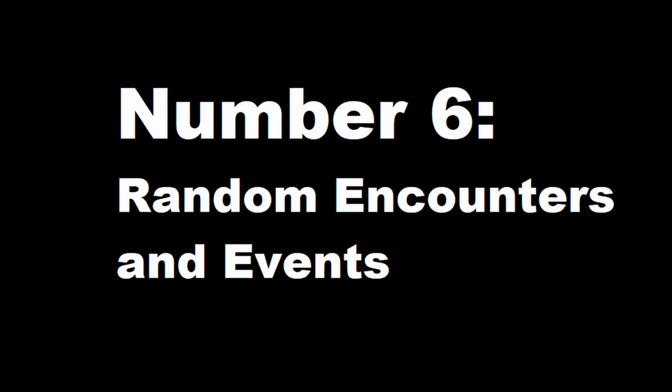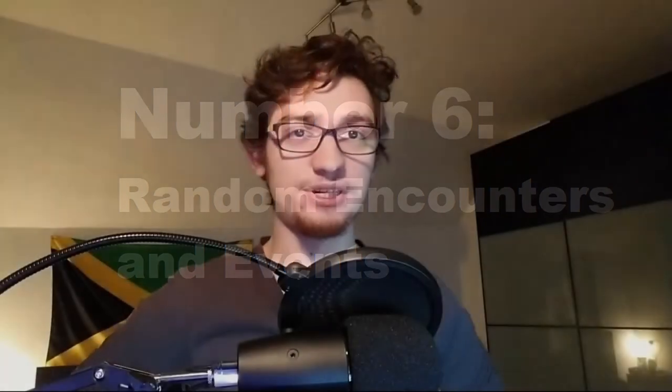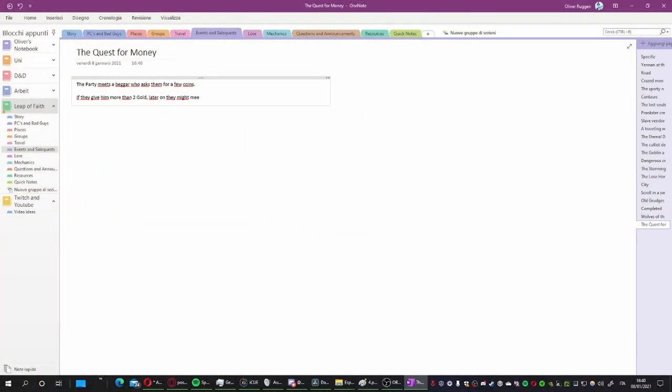Number 6: Random Encounters and Events — I used this one an insane amount, way more than I initially thought. It's simple: take some time to write down a few of these. You won't need a thousand of them, just small random events that could happen along the way. Maybe the party gets mugged, a drunken person starts talking to them about random stuff, or they come across an abandoned temple. Work out these social encounters — they can come up whenever you need them, designed to make travel or downtime more interesting for your players and give depth to your universe.